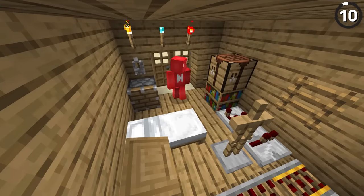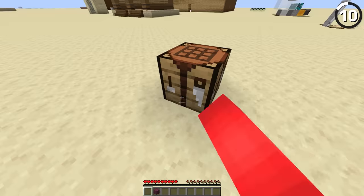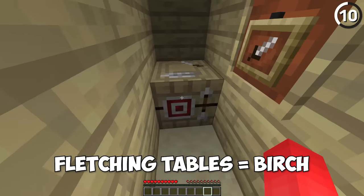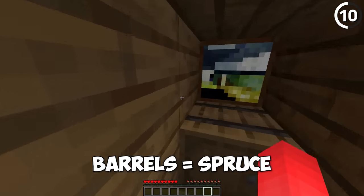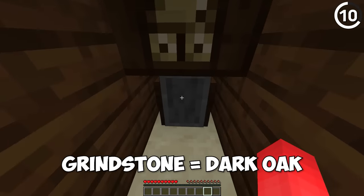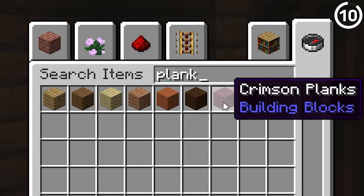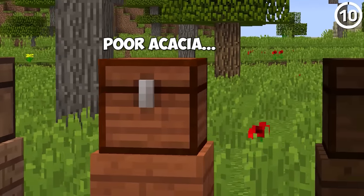Usually when you craft something out of wood, it'll look like it's made of oak — but there are exceptions. Item frames and fletching tables look like birch; barrels look closest to spruce; cartography tables and grindstones have a dark oak base; and things like chests and jukeboxes don't look like any wooden plank. Sadly, acacia is left out entirely.